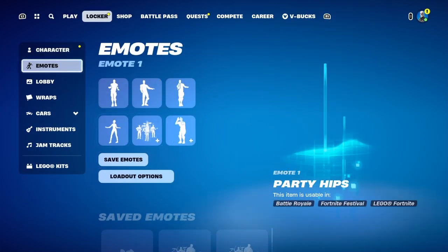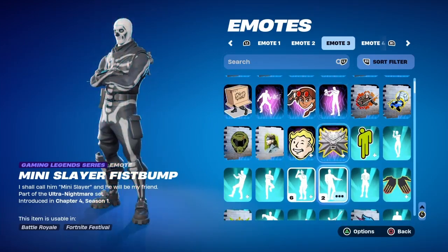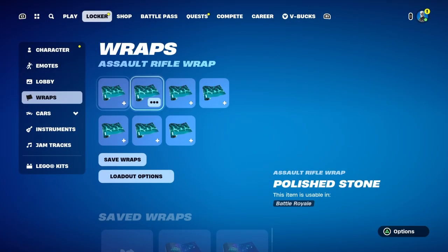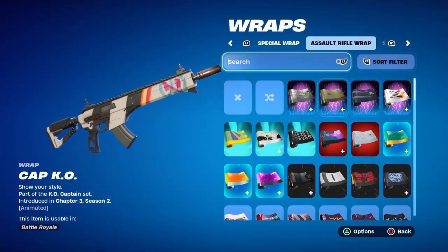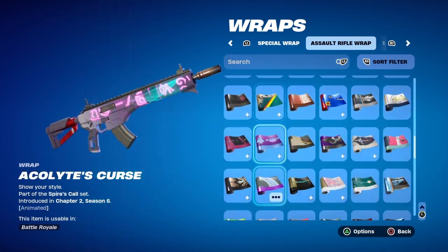Contrails — not that much. Got multiple Icon series ones, nothing much there. Wraps — got 171, pretty much all from battle passes. I don't buy any wraps unless they're free rewards.